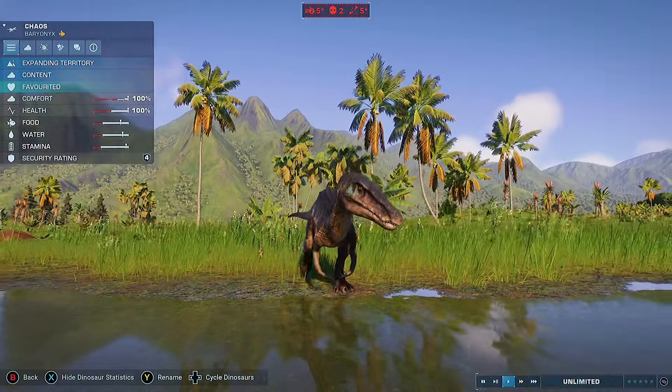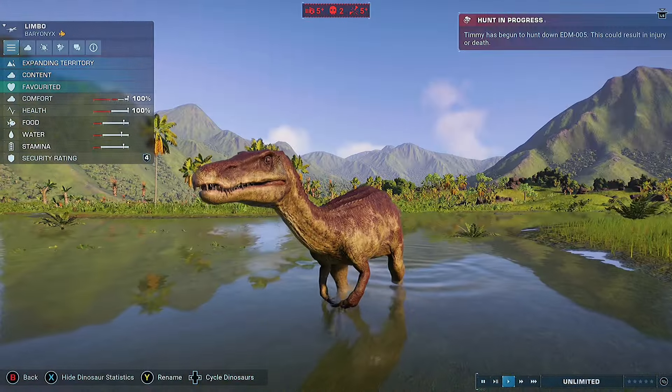Hazzaboom wanted the three Bionics from Camp Cretaceous — Limbo, Chaos and Grim — so I've added those to the island. They stay around the centre lake part.